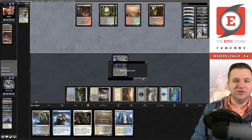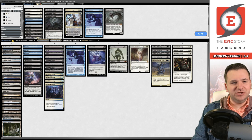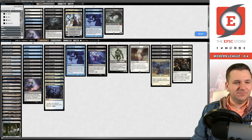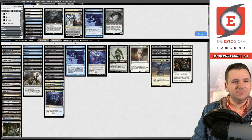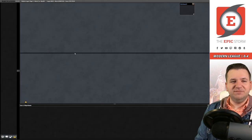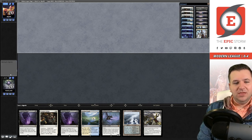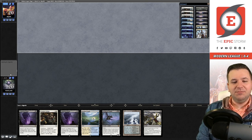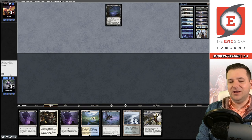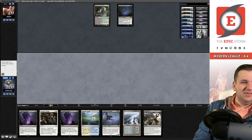I think we could probably shave on Gifts here but still kind of like them. I'll bring in the Brutalities. I might shave a land too — this feels fine. I guess our deck doesn't have great answers to Leyline of the Void; our answer is basically build up to eight mana and start hard-casting Archons. God damn it — why did I say that out loud? That's not good.